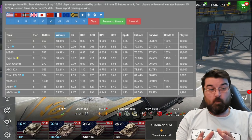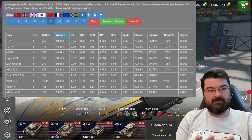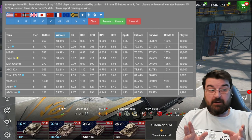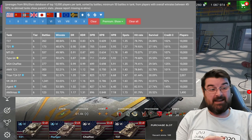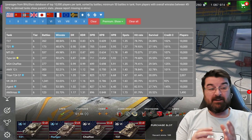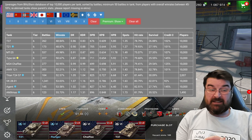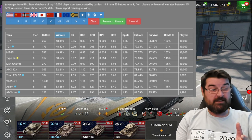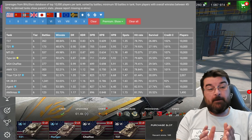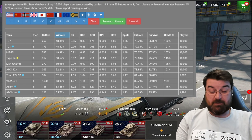Starting with the light tank - according to Blitzstars the worst tier 6 light tank is the American light, the T37. You can see it's been played in the last 30 days 262 times, it has a win rate of 48.84% and a survival rate of only 26%, so it's not a particularly great tank. It also has a hit rate of only 78%.